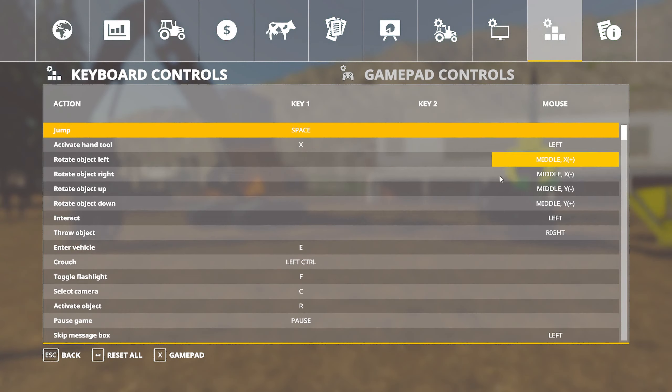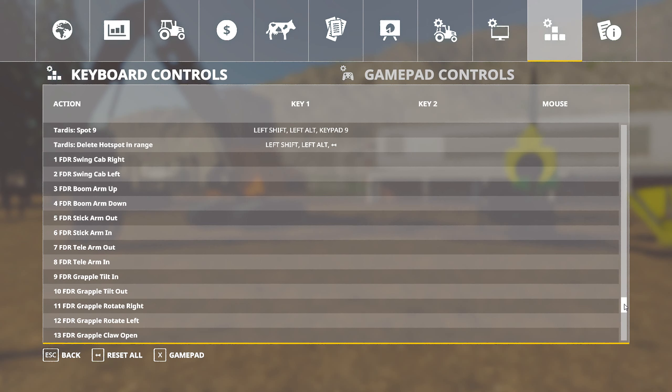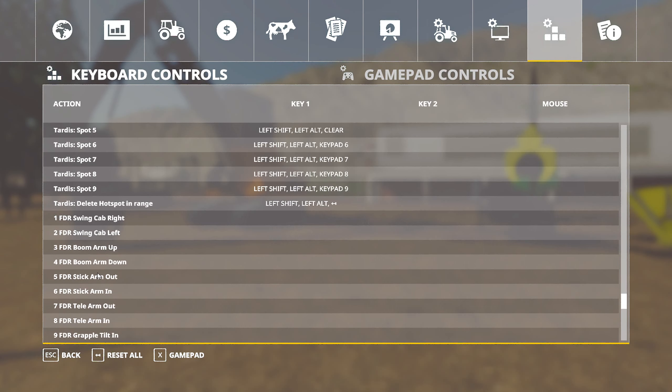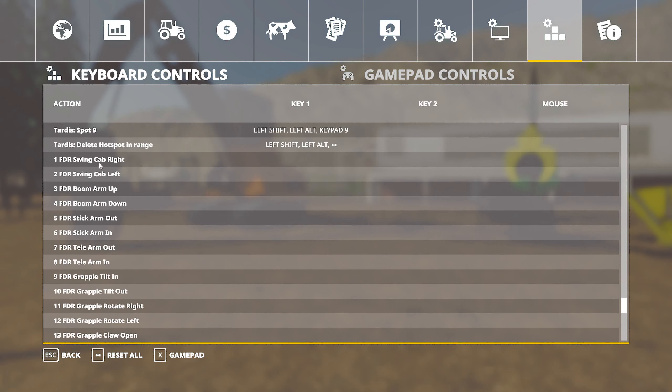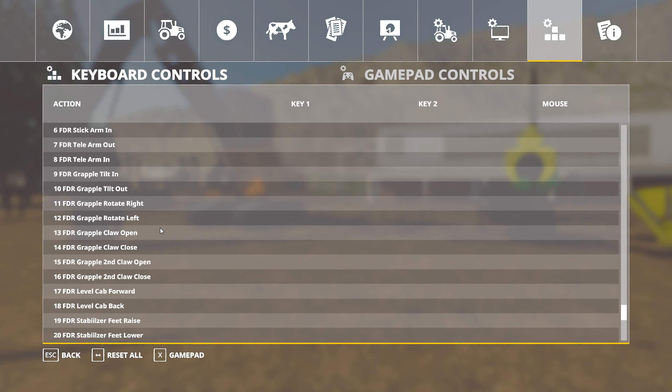If I hit escape, I'm just going to go in here and show you real quick. If you scroll all the way down to the bottom, after you have that input mod installed, all the FDR machine mods now have their own category to set. And they're all very clearly labeled on what they do — they swing the cab, the booms, the stick, and so on. This is all covered in the new control setup guide video linked in the description below.